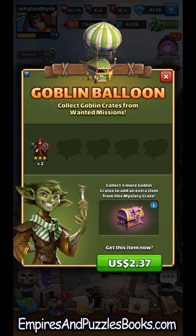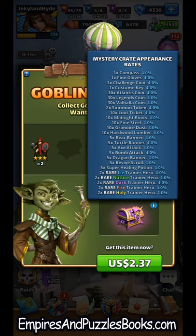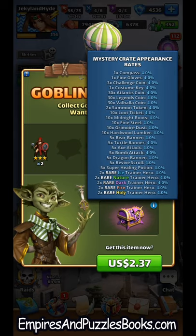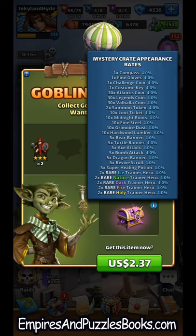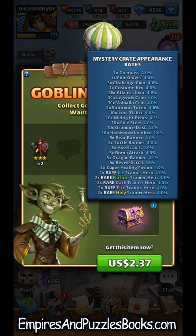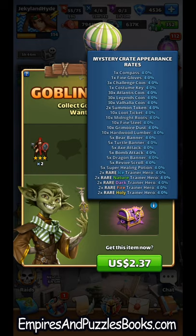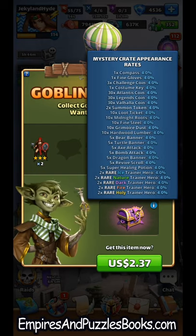There is a blue eye in the corner of this mystery box. If you click on that, it'll show you all the options of what you could possibly get as a bonus item. You would get one of these items, but some of these are 10 times. Right in the center of that one long row, it says 10 times hardwood lumber, so you have a 4% chance to get 10 hardwood lumbers. You also have the same percentage chance to get 30 legends coins, Atlantis coins, Valhalla coins, or any of the other stuff listed.